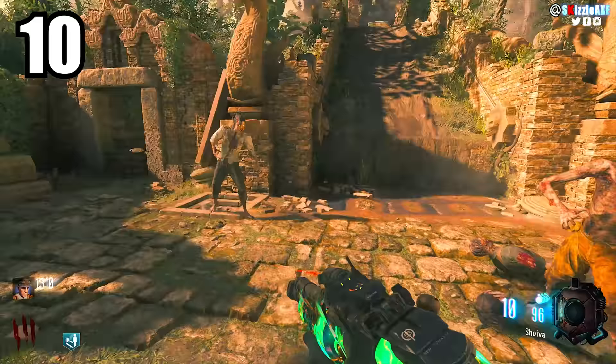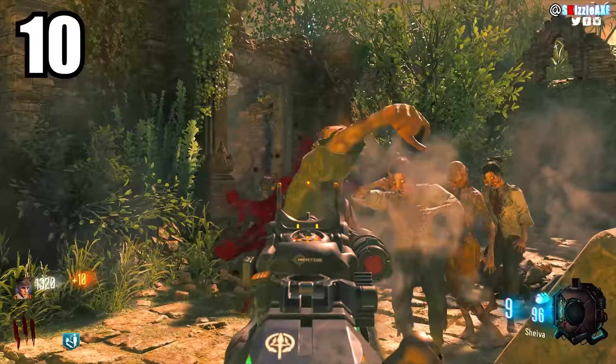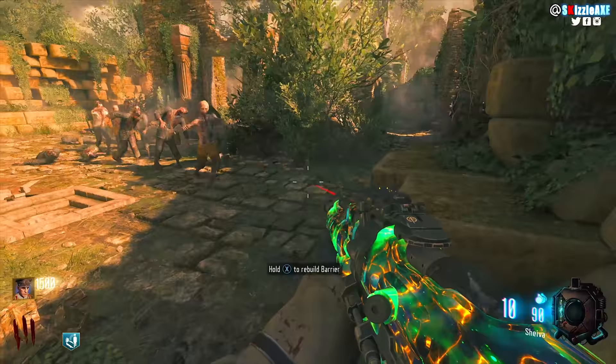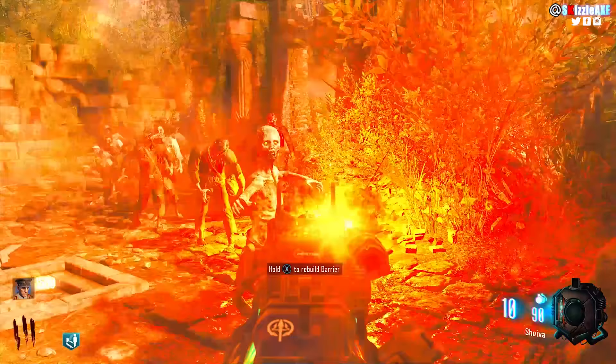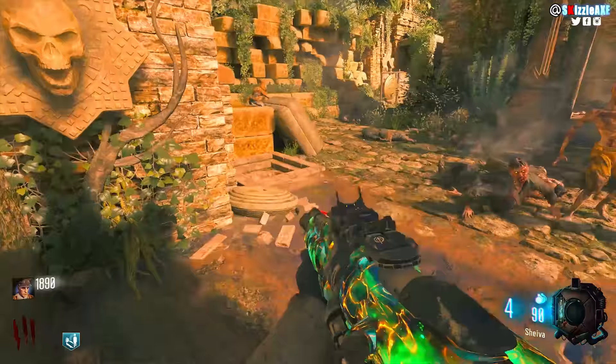Coming in at our number 10 spot, we're talking about throwing grenades when you have no ammo. A lot of people jump around and don't do that. You wanna make sure you throw grenades because there's gonna be a slight possibility that you may get a drop — for example insta kill. That can really help you out. You can buy a gun off the wall to kill zombies, knife all the zombies, or you may get kaboom which will definitely end the round.